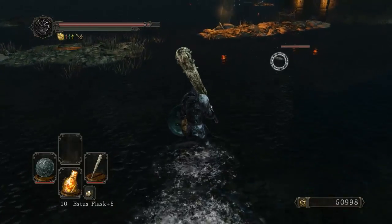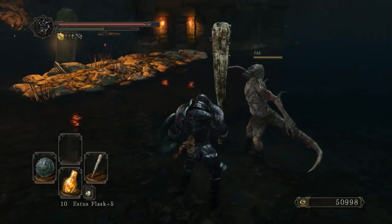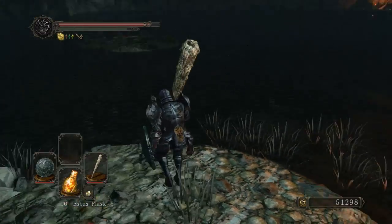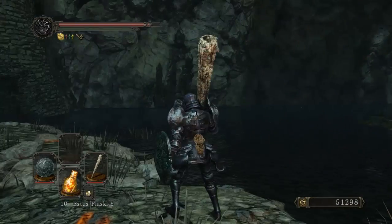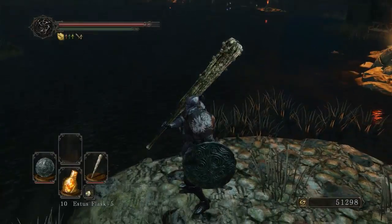I see you, whatever that guy's name was from Avatar — I can never remember. And apparently there's another one down here, you sneaky peep. I'm guessing those dudes are going to be everywhere. They probably can do a grab attack if you go too close and like drag you under or something.